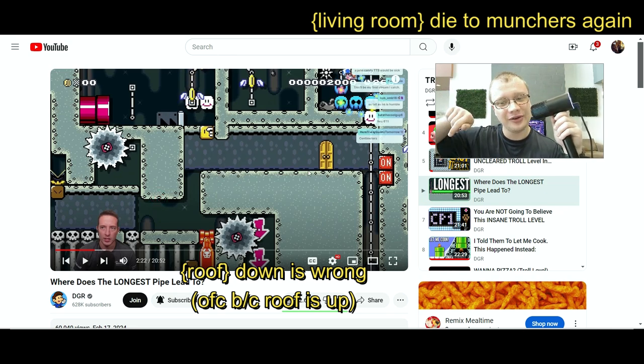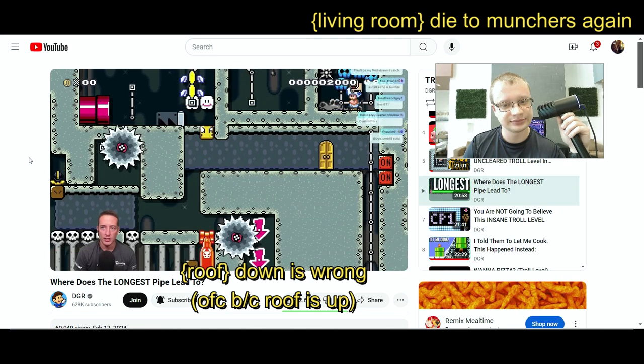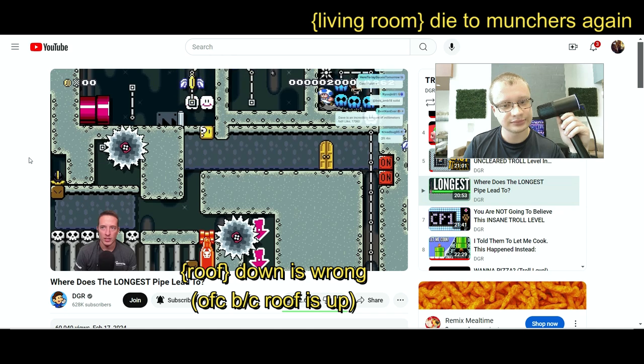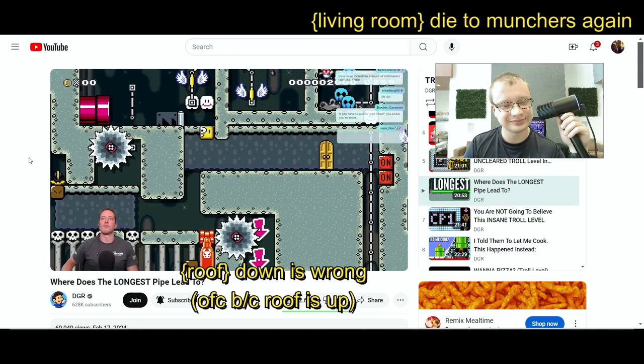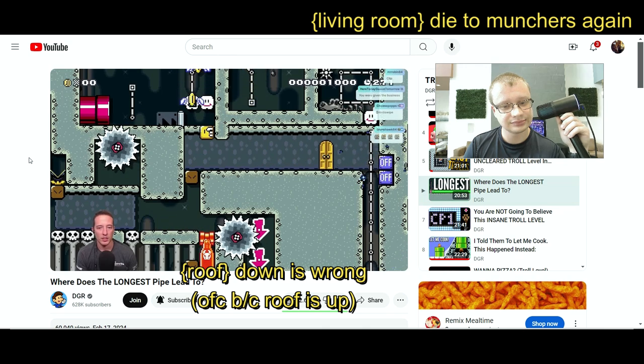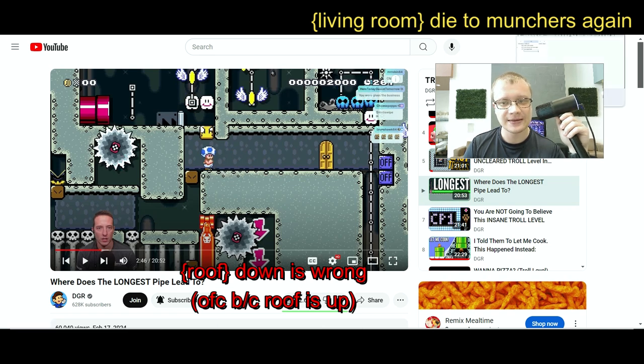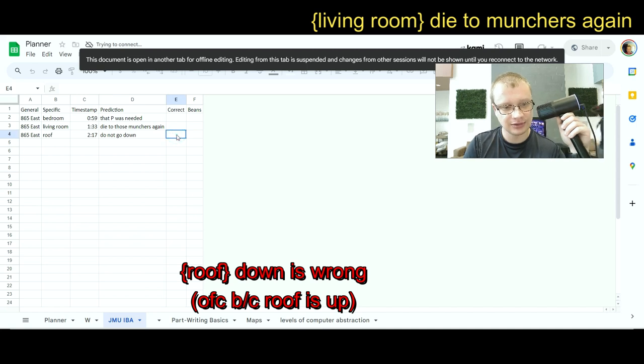This seems wrong, so my prediction that you don't go down there is correct — but actually you can kind of tell that you could've gone off here. So I don't know for sure yet. Maybe I'm supposed to go down here and get the power up and walk off here. I want to go down here. It doesn't hurt — it's okay, it doesn't hurt. That seems correct.